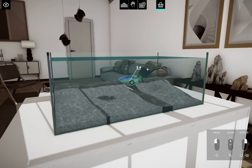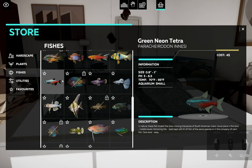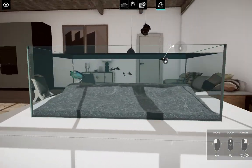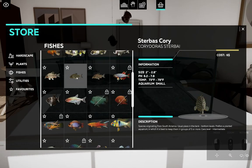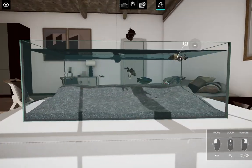Gouramis are some of my favorites — they're so beautiful. And of course, if you're not really feeling those, you can do small schooling fish like tetras. That's what we're going to stick with today. I feel like we can make these guys a nice little tank. In fact, let's get some corydoras in here — I think the leopard cory might be pretty fun, so we could get a pair of those.